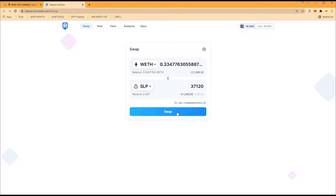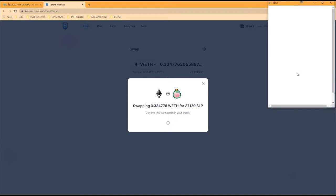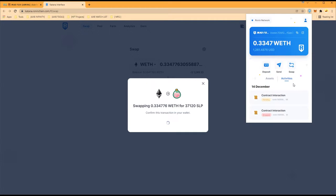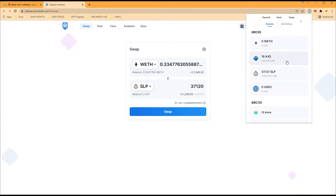There's a 0.01% chance to impact the market — not that much. We hit confirm. We're converting all our wrapped Ethereum into SLP, which is what we need to breed the axes. If we overshoot we'll just convert it back — that's the cool thing about Katana, really small fees, next to zero. We now have zero wrapped ETH and our 16 AXS and 37,000 SLP.